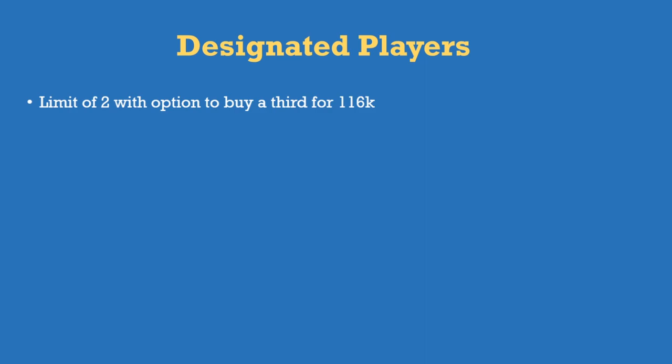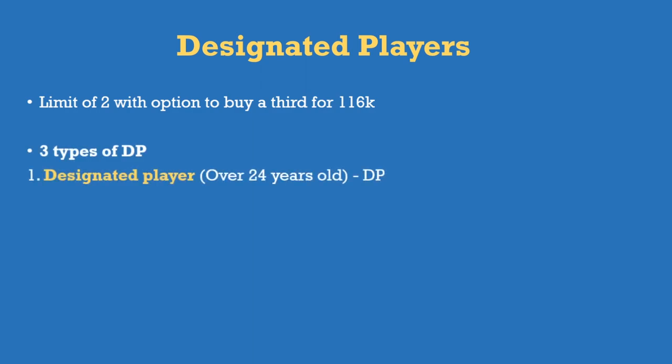On to designated players: you start with two, with the option to buy a third for £116,000. There are three types. Standard designated players are over 24 years of age — your big players like Rooney — with a salary cap impact of £34,500, or £17,250 if signed halfway through the season. So if a designated player earns £100,000 a month, only £34,500 counts towards the salary cap; the rest is paid by the club.